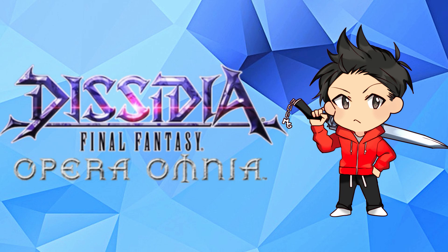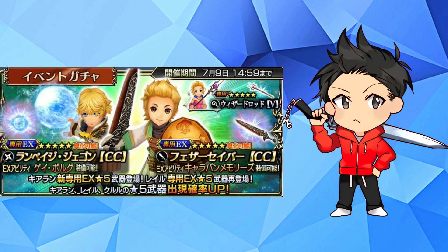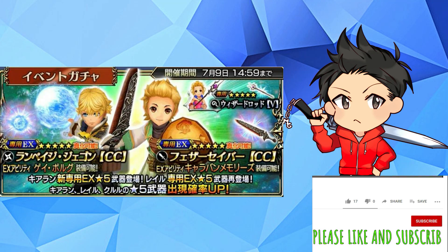In this video we are going to be concentrating on Sierin's event banner, which includes his EX 15 and 35 CP, as well as Lael's EX 35 and 15 CP weapon. The third wheel for this one is going to be Kryle's 15 and 35 CP weapon.